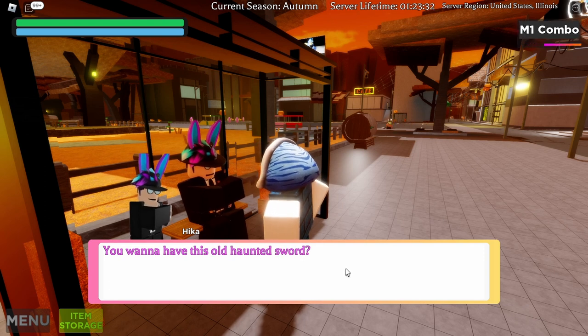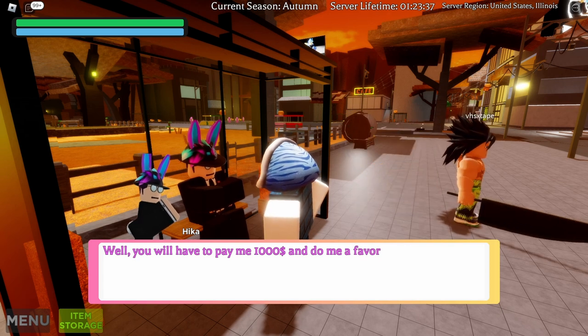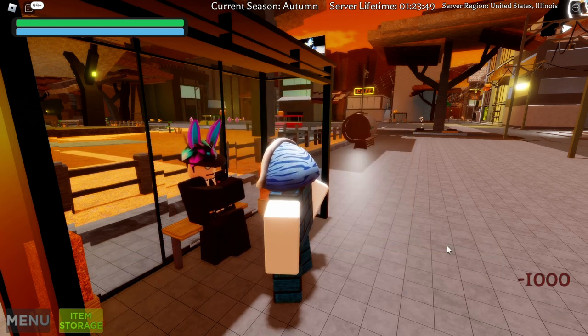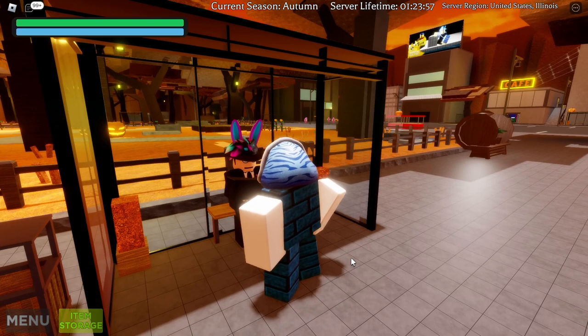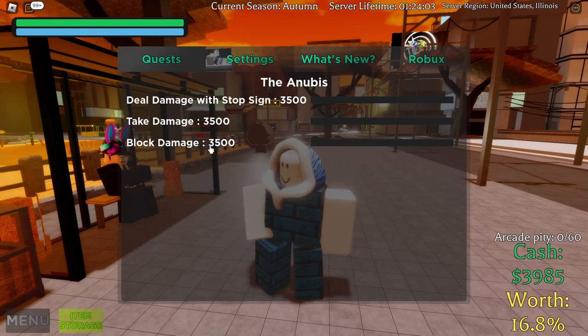We want to get ourselves a haunted sword - that's what this quest is all about. The haunted sword is an item I'll explain later. Let's go ahead and accept this quest. When I confirm, the money is spent - my cash is now 3985, so I lost a good amount. Now in the menu, I need to deal 3500 damage with the stop sign.